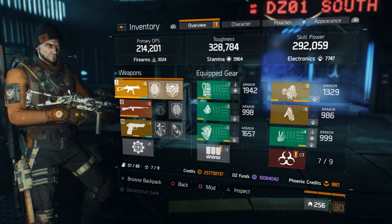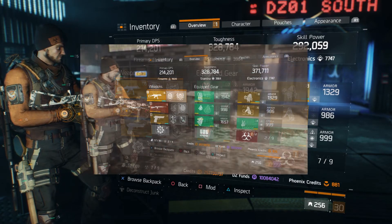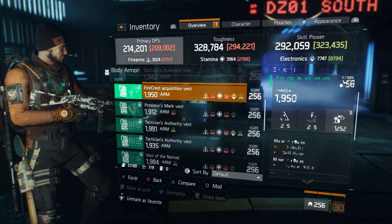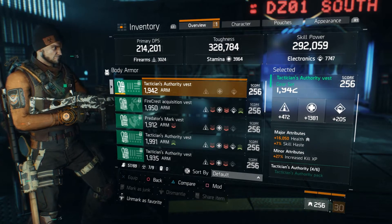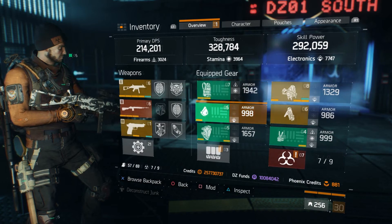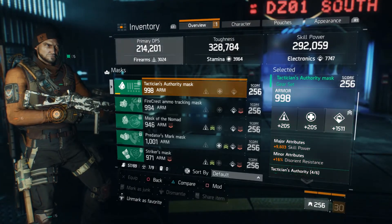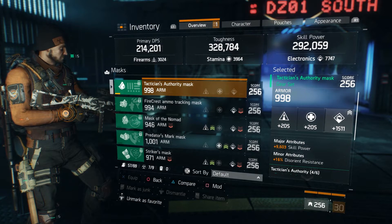When I get my full attack bonus, that jumps up to about 370 — I'll put an image on screen and show you that still shot of the full attack bonus. The chest piece's major attribute is health, like always, and skill haste. This one is rolled for stamina. My mask is rolled for electronics with skill power as the major attribute.